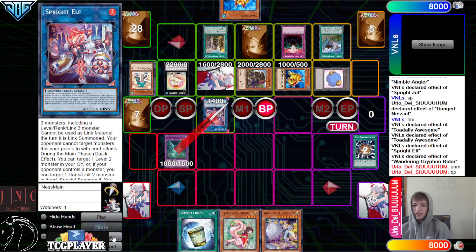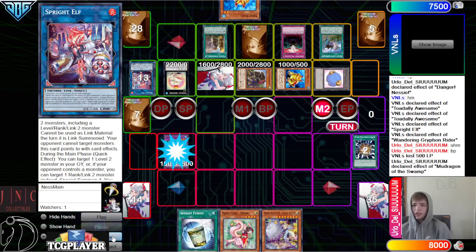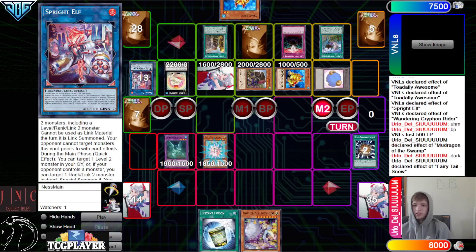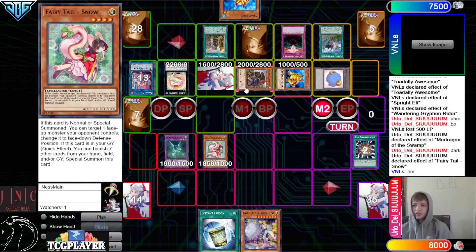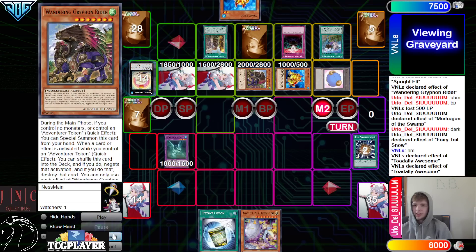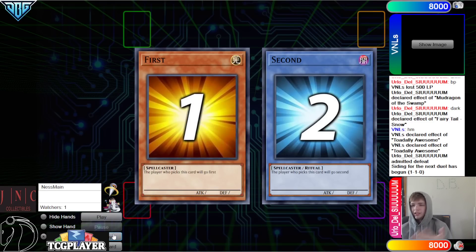They're going to try — going to battle phase, attack Elf, sure. Main phase two, Mud Dragon calls Dark, sure — it's not going to affect any of the plays. Normal summon Snow, Snow effect, target Griffin. And then they're going to chain Toad to go ahead and set that. Toad effect, add back. They admit defeat.